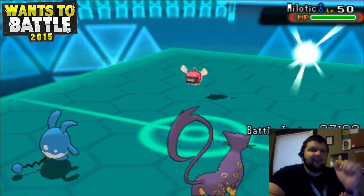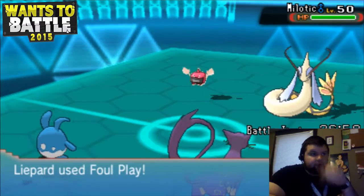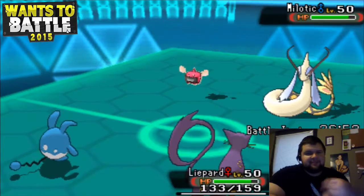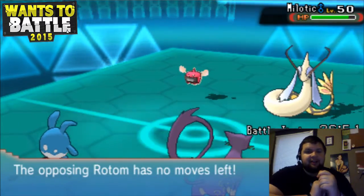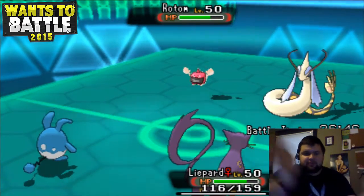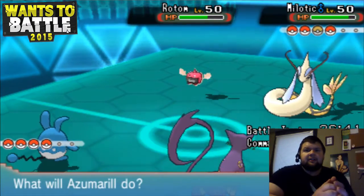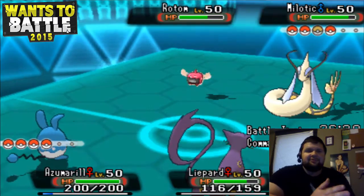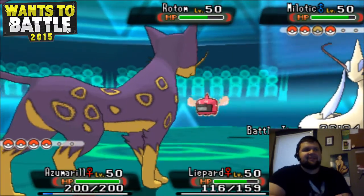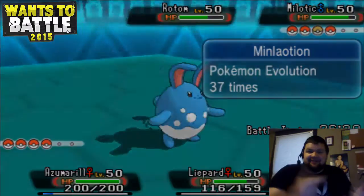Question seven: what has your favorite Pokemon video of 2015 been? I think it's Numnexus's Pokemon Emerald Moemon Nuzlocke. The link will be in the description. He had a Pelipper that ended up dying at one point, and his reaction to it was the best thing ever. I'm going to play the clip right now — check it out.